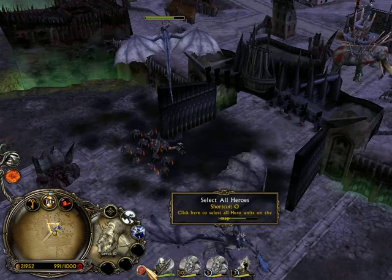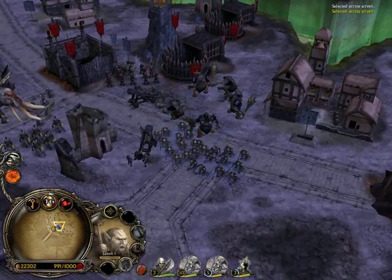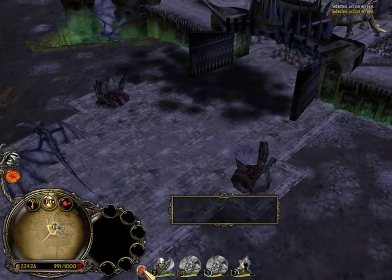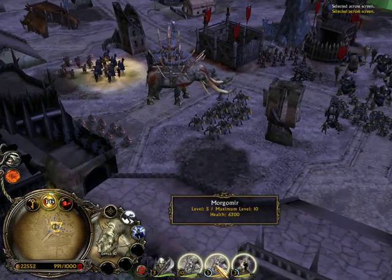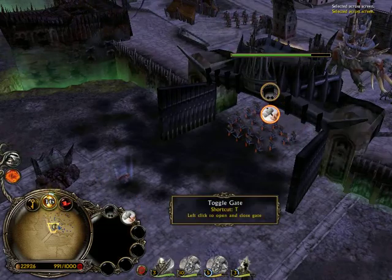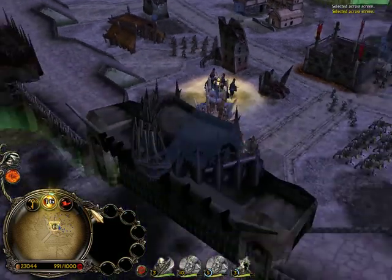I'm playing Mordor and I have my army here which is basically made up of a bit of everything. We've got trolls, black orcs, a couple of catapults, and one Will Kill. What's doing all the work is my Nazgul — I've got the Witch King, Moragmir, and Camul. They're on their winged beasts, which are really effective against dwarves because I don't have amazing archers.